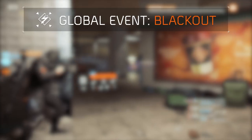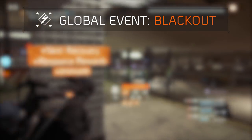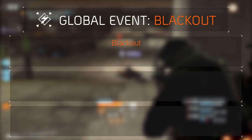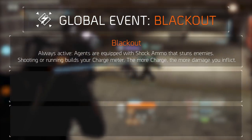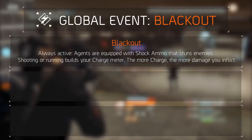Blackout is the fifth global event and brings with it new modifiers among other things. We'll quickly take a look at these modifiers as they affect the way you earn the masks. First we have Blackout — this is always active. Agents are equipped with shock ammo that stuns enemies. Shooting or running builds your charge meter, and the more you charge, the more damage you inflict.